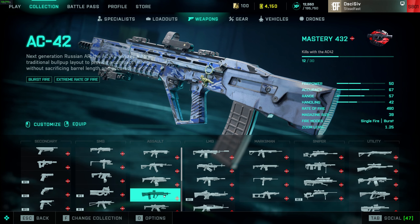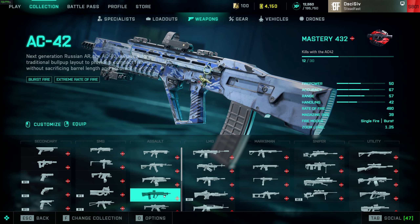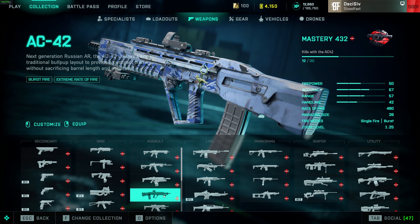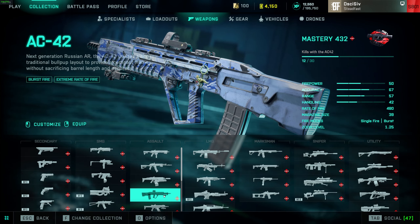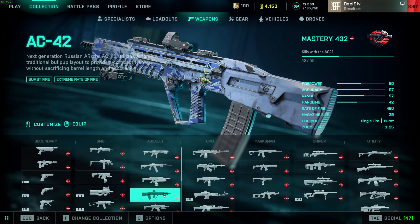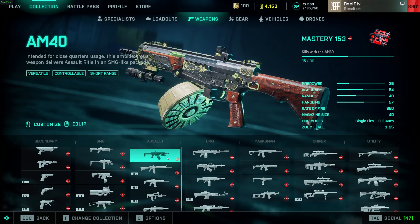The AC42 still does 1,200 RPM if you can full-auto it — I've got videos on my channel and I practice trigger-finger in the range before I play. It will one-burst you out to 100 meters if you land all three headshots, which is very rare, but it does massive damage at close to almost long range. If you can use it effectively it's S tier — outside of that skill-gap-wise it's probably B tier because it's a burst weapon and most players don't like bursts.